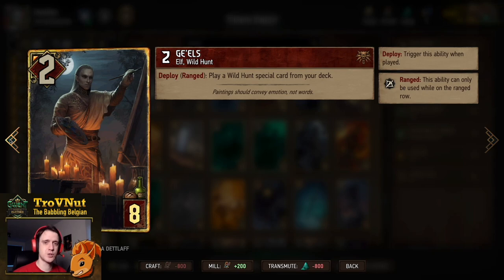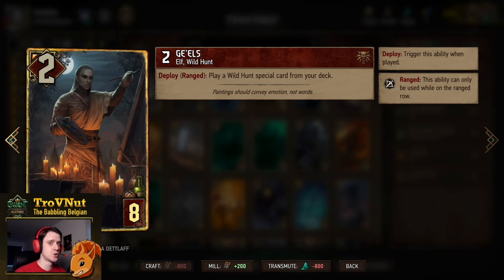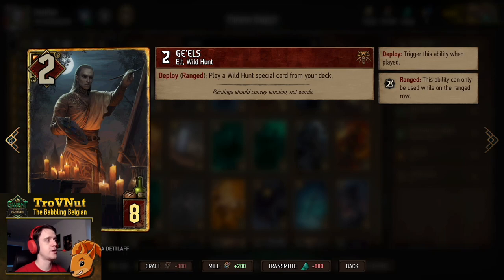Dengels is another tutor card: 2 power for 8 provisions, and on deploy if you put them on the ranged row you play a Wild Hunt special card from this deck. Be careful with this card — you only have three options: the Red Riders, Imlurith's Wrath, and the Naglfar. So if you've seen all three of those cards, don't play Gals anymore because he will be bricked.